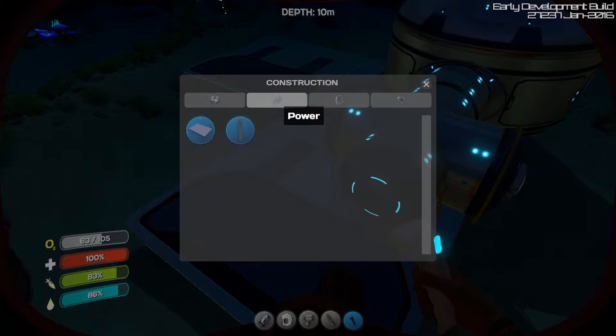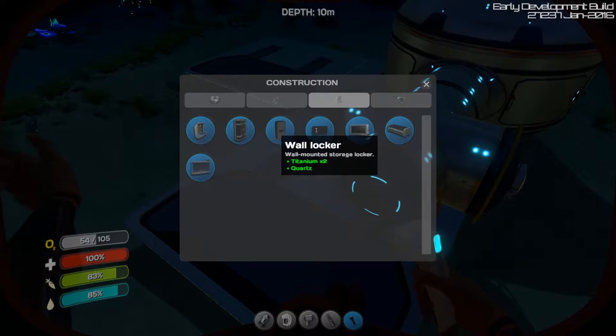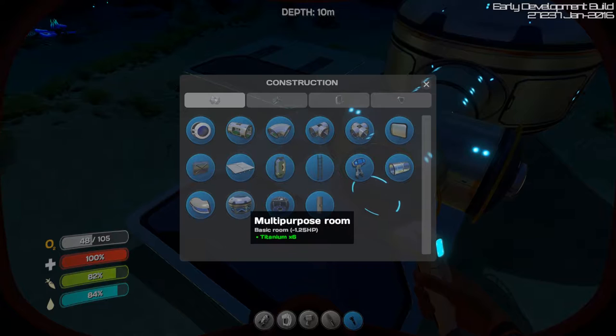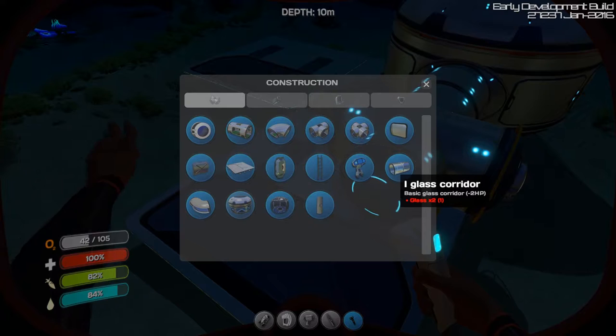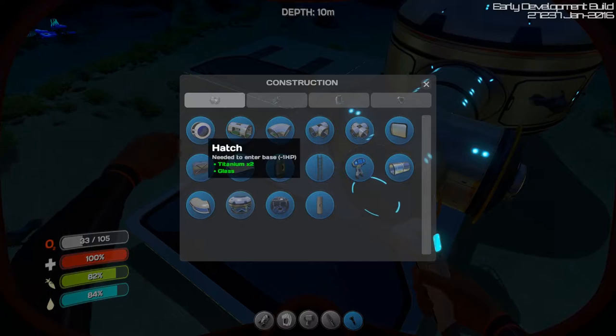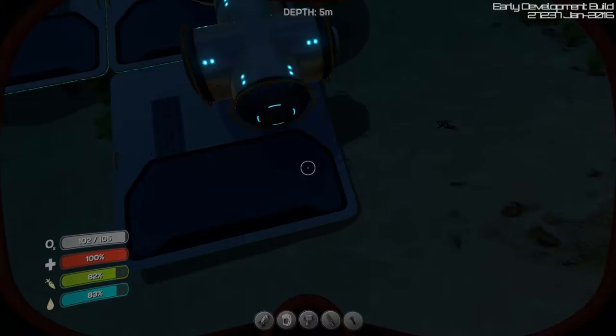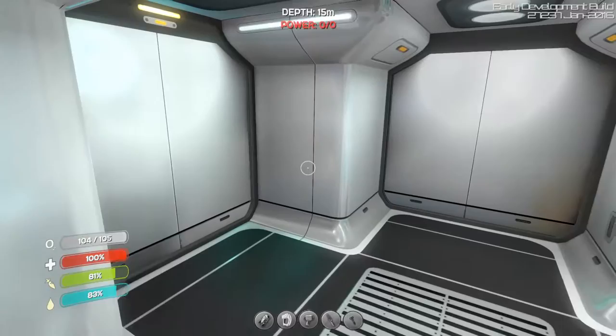Maybe we need a room. Solar panels, power transmitter - ooh, you can make lockers and stuff, nice! Oh, you can make a fabricator in there as well, amazing. Observatory - look at the ocean life around you, needs enameled glass times three. Glass corridor. There's also ladders you can make. This is really cool. Let's actually enter the base.